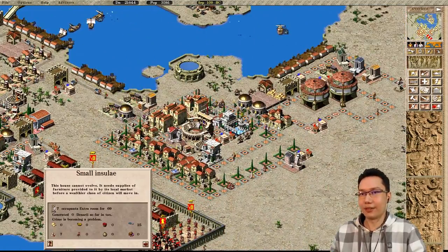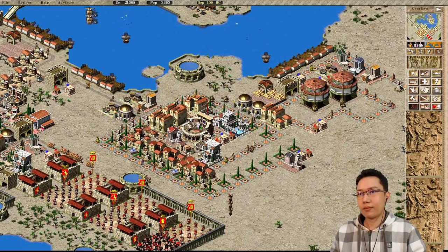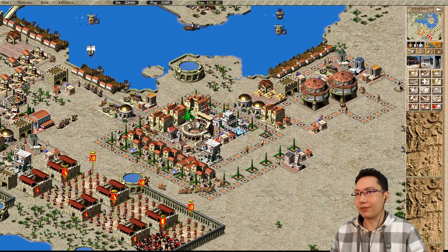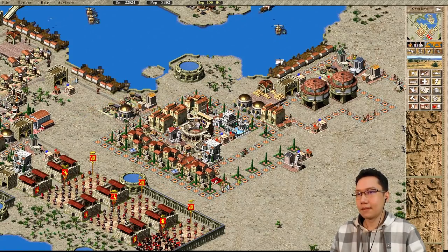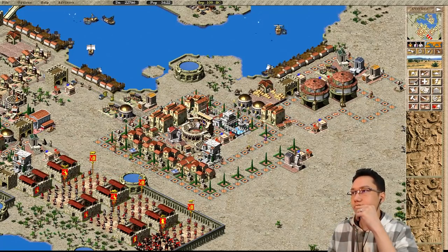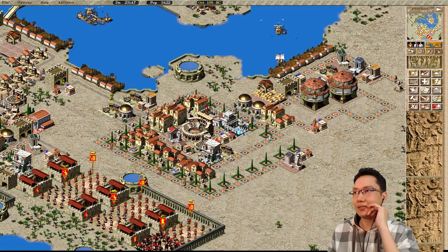So these two markets are down. These houses have evolved. They need a supply of furniture, which I think that market lady should provide. Yes. So those have become large insulae. These houses should evolve soon. Because only one-by-ones... if I just replace that with a small statue, it should be fine. These one-by-ones can't really get the resources they need. I'm going to get rid of that. If I do this, it might eventually get enough resources because all of these houses on the outside are being fed from the two outside markets. So having this market here should be okay.